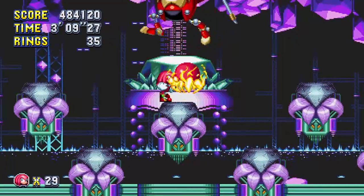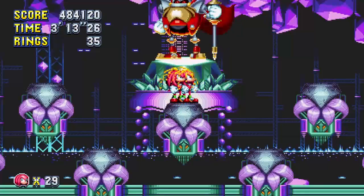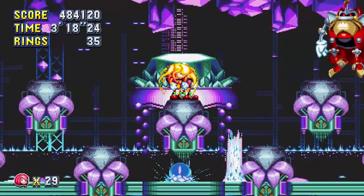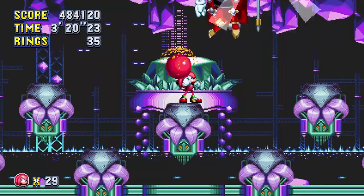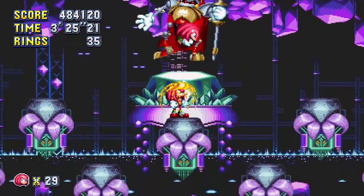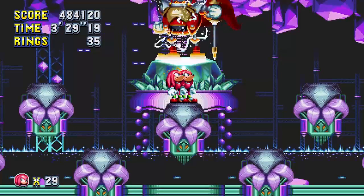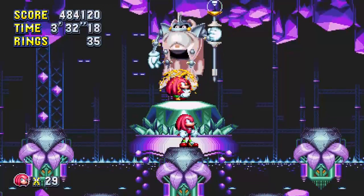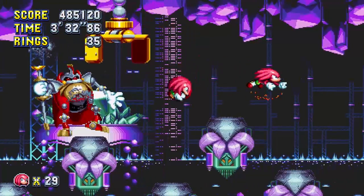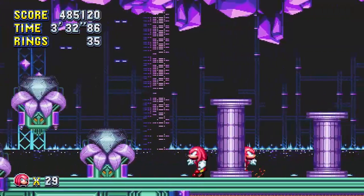Anyway, Knuckles gets mad and we get a fight with the Heavy King, which is unique to Knuckles. Sonic actually gets the Heavy Rider, which Knuckles doesn't fight. It basically plays similar to the final boss fight that Knuckles had in Sonic 3, where the enemy would use the Master Emerald's power in order to get an advantage.